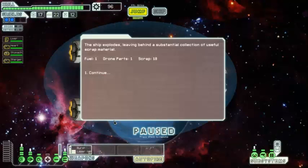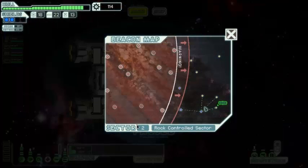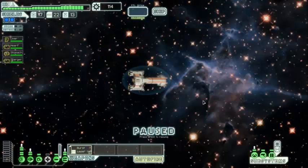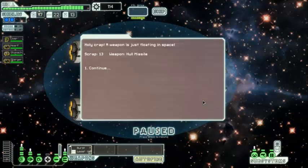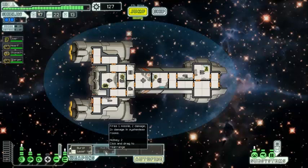The ship explodes leaving behind one fuel, one drone part, and 18 scrap. Plenty of jumps left. Holy crap — we find a missile weapon floating in space, and 13 scrap. It does two damage and two times two damage in systemless rooms — that is really good! How much is that going to cost to get online? Around 50, a little over 100 for power. Would that be worth it?